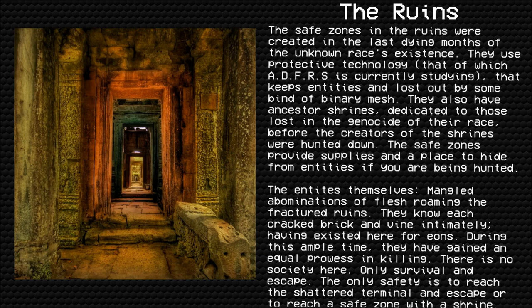The safe zones in the Ruins were created in the last dying months of the unknown race's existence. They use protective technology — currently being studied by ADFRS — that keeps entities and the Lost out by some kind of binary mesh. They also have ancestor shrines dedicated to those lost in the genocide of their race. Before the creators of the shrines were hunted down, the safe zones provide supplies and a place to hide from entities if you are being hunted.